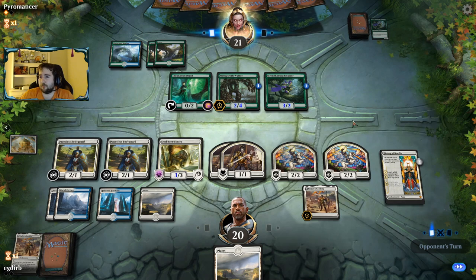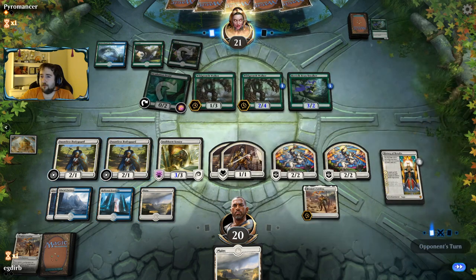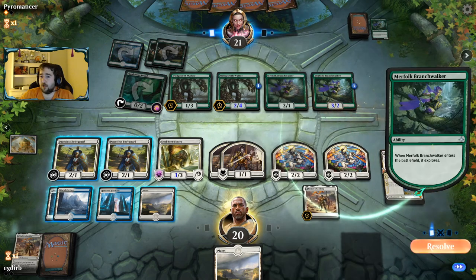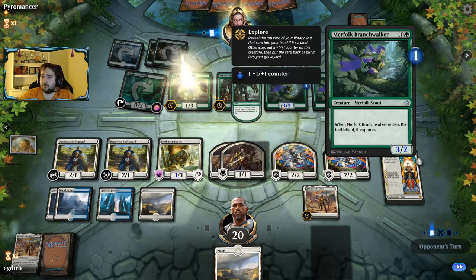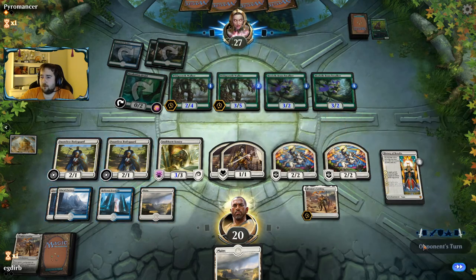Right now our opponent doesn't have black mana, so hopefully that's constraining them somewhat. If they don't have a Merfolk Branchwalker to go along with the Wildgrowth Walker — now we're back in a spot where we might need to topdeck.